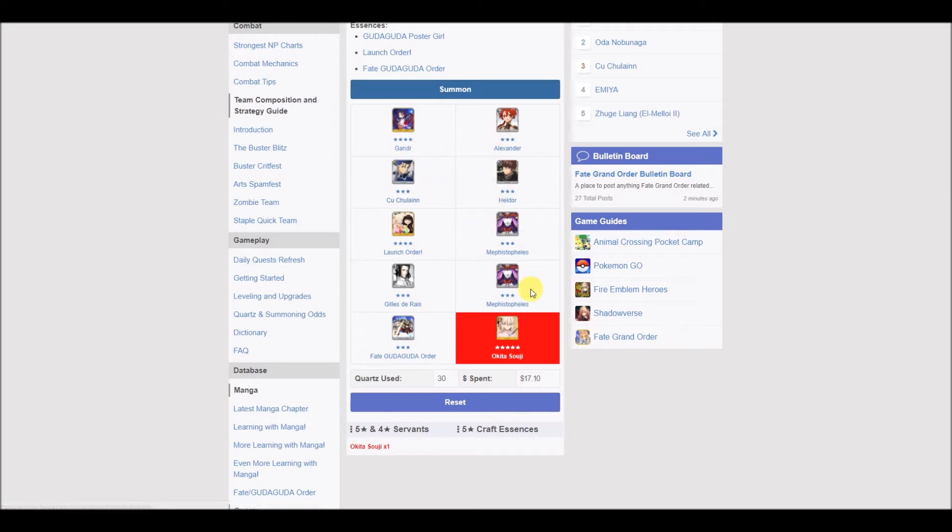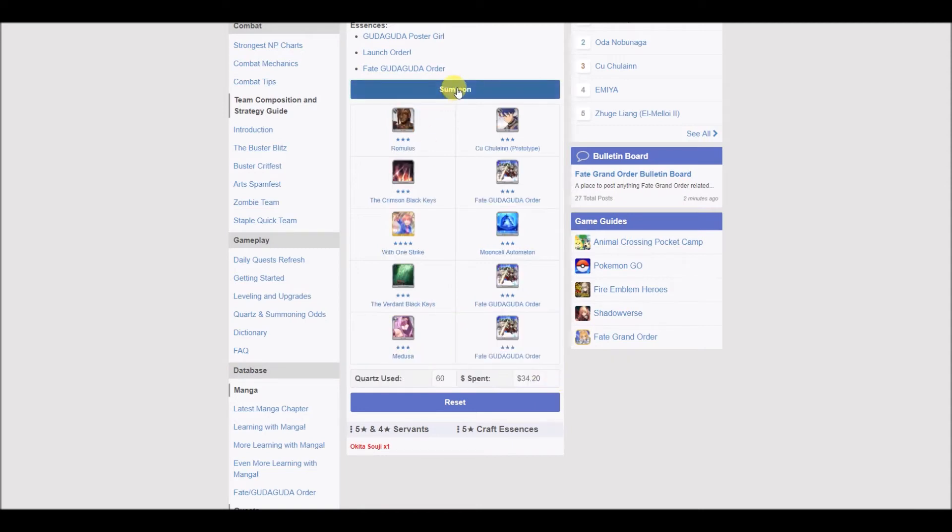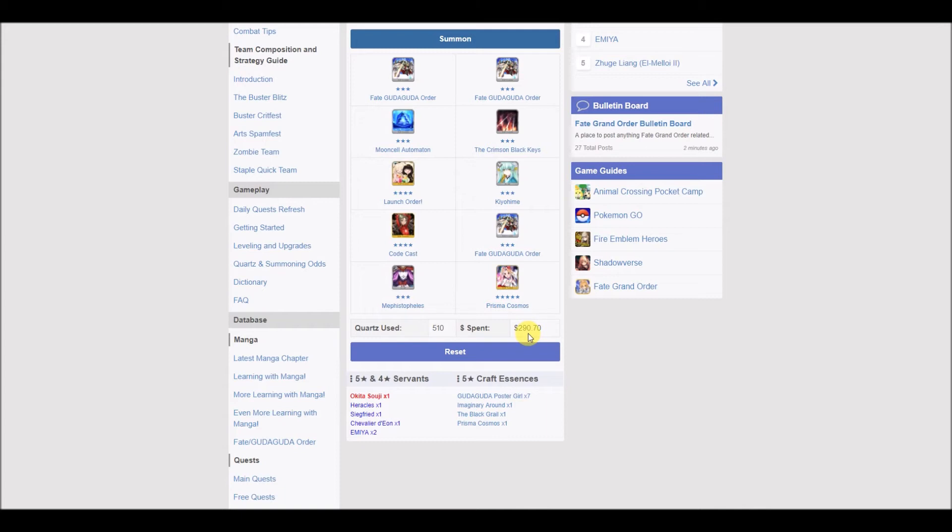You can see the servant art — I got Koo, that clown I still hate. Keep Summon. It also tells you down here how many Saint Quartz you use and an average of the money spent. Second pull — nothing but salt, got some three-star exclusive craft essences. Pull again — three 10-shots, 90 Saint Quartz used — and I got a five-star craft essence. This is honestly a great tool to test your luck and see what you're going to pull. You can go ham, go crazy — 500 Saint Quartz used, almost 300 bucks. My first 10-shot on this fake simulator was great, but I know for the real game I'm going to have the shittiest luck. It is what it is. That's why I said: keep your expectations in check. This is a phenomenal tool to use.